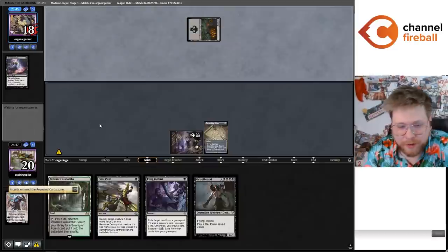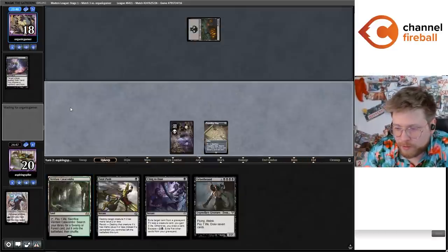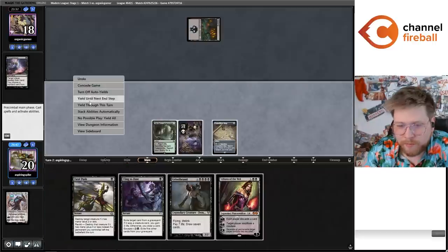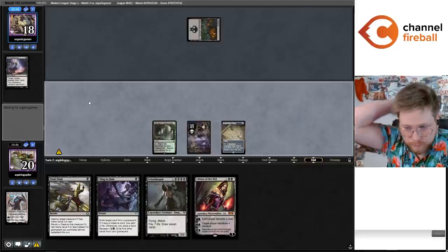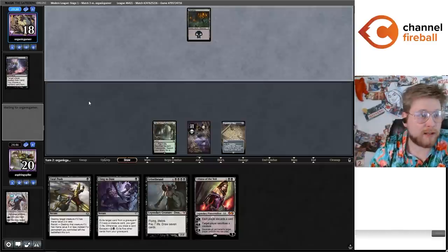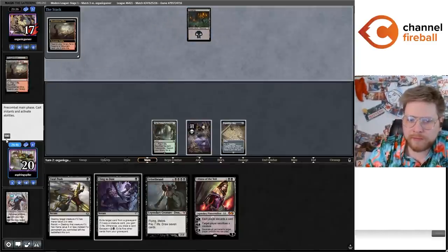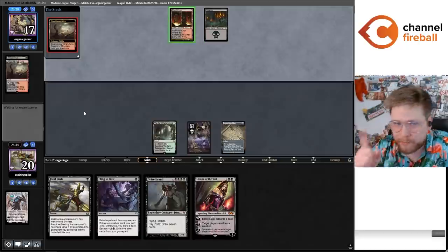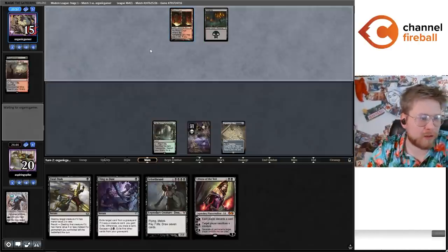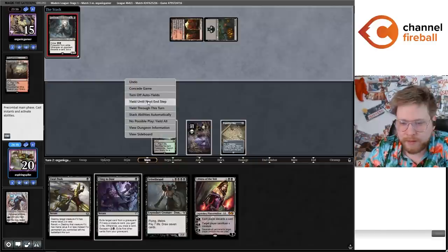They decide to go ahead and take a card and pass back to me. I draw a Liliana of the Veil and I'll just be passing back. I'm kind of hoping it's not the mirror — the mirror's kind of goofy. Okay — not the mirror, because they would not think any longer than a second on their fetch. So it's 2/1 Rock. I'm going to go ahead and just grab the Urborg now and fill in the Edict. Just basically always grab the Urborg first.